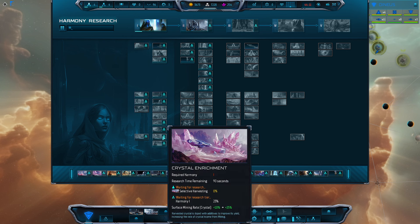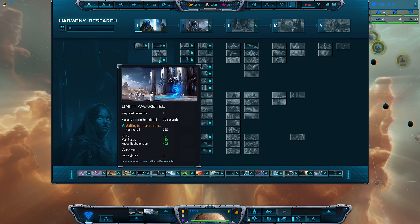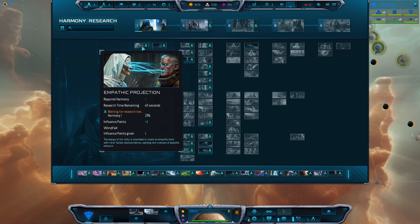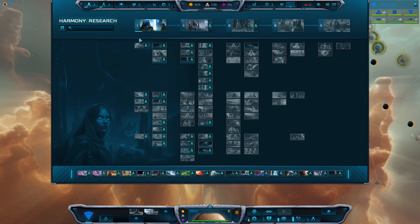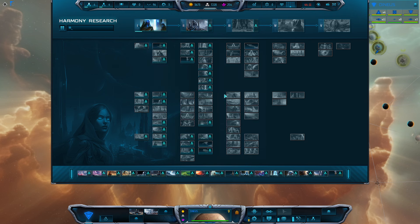I do recommend getting Temple of Pilgrimage fairly early game and placing these strategically to help with colonization and control of culture — that's critical to the Advent. Also in Tier 1, I recommend unlocking Unity Awakened and Temple of Communion. Place these structures to help with your influence, and of course Empathic Projection, which will unlock the ability to deal with minor factions — assuming you have minor factions on the map you're playing with.